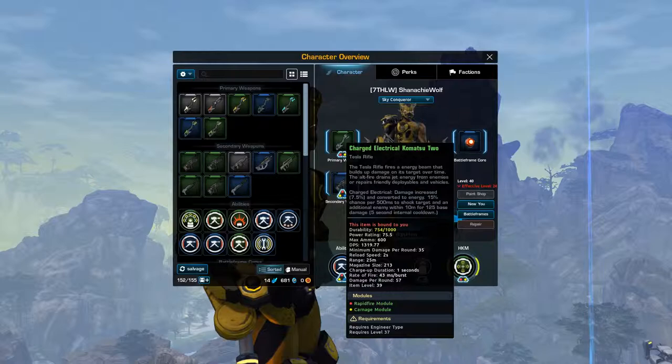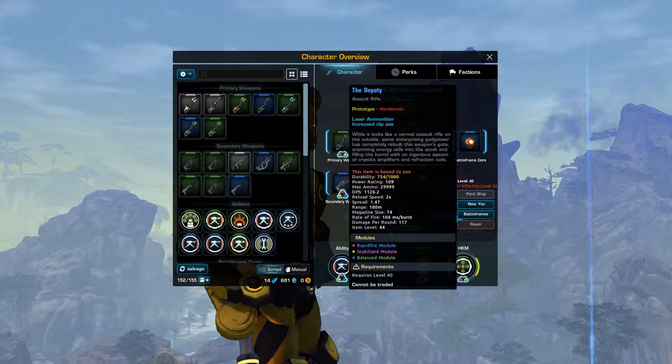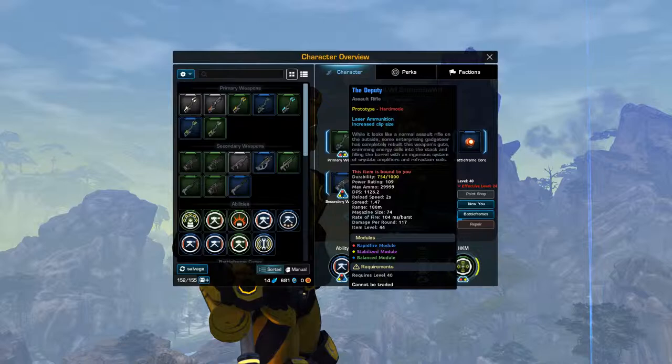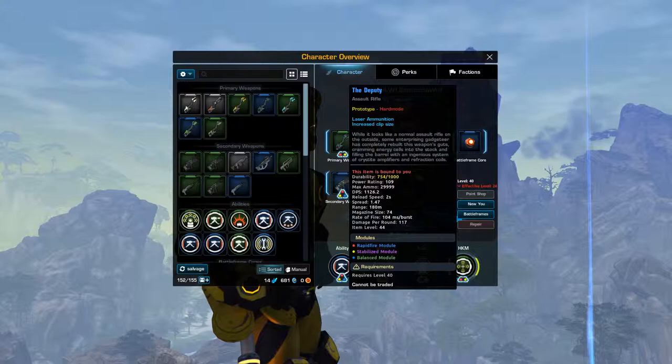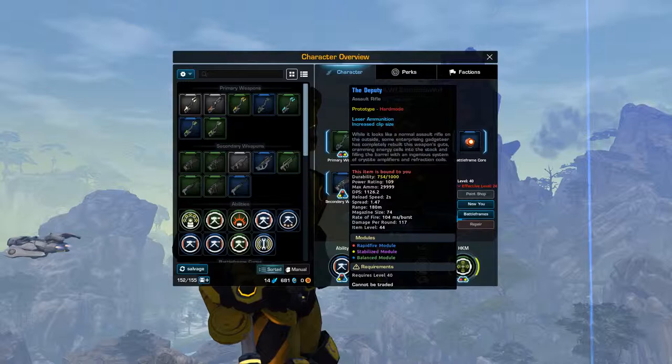For your secondary, you can start with the Deputy prototype hard mode Assault Rifle. Ideally, you would want a custom crafted Radiant Beam Assault Rifle — Radiant Beam is a prefix you can buy with eight Accord campaign tokens. For the mods, you want two Balanced modules, which give accuracy and rate of fire, and one Stabilized module, which gives accuracy and magazine size.